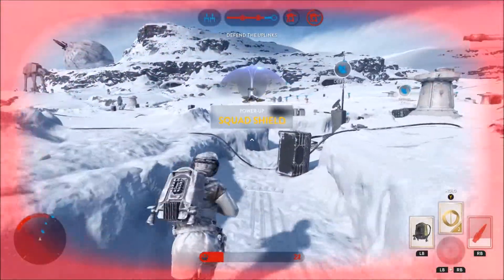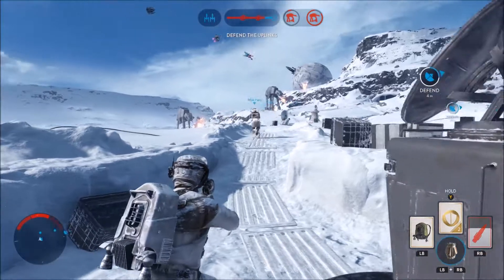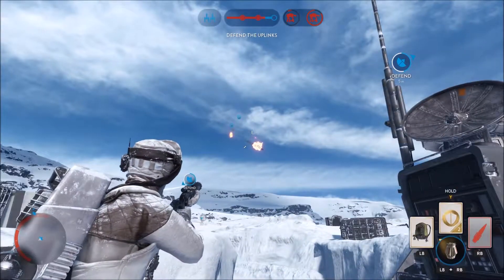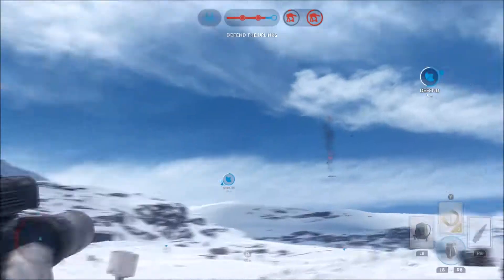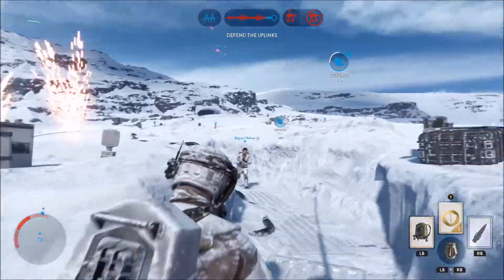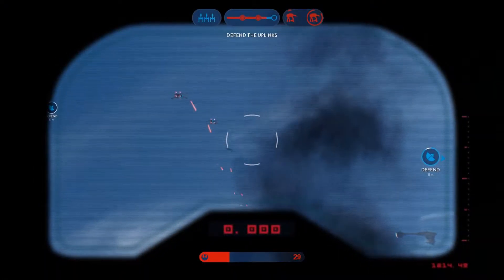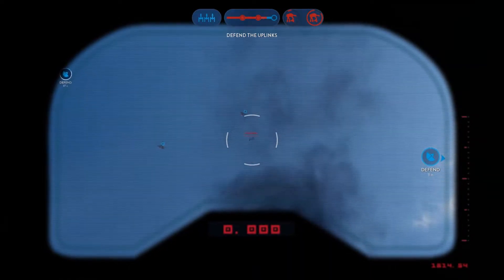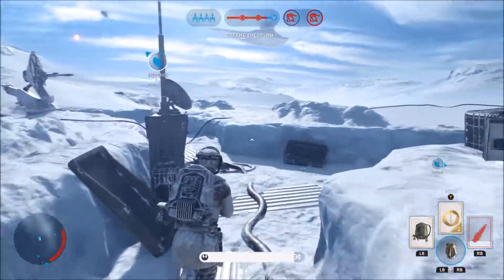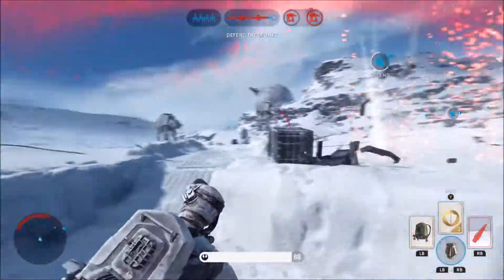Got one Y-wing. Come on buddy, help me get a second. Just by myself again. I don't want to miss that snow speeder power-up — where is it? Two X-wings can't even take that little TIE fighter out, and I gotta do it by myself. There it is right there — the snow speeder power-up. Don't forget, right there. Damn you TIE fighter.